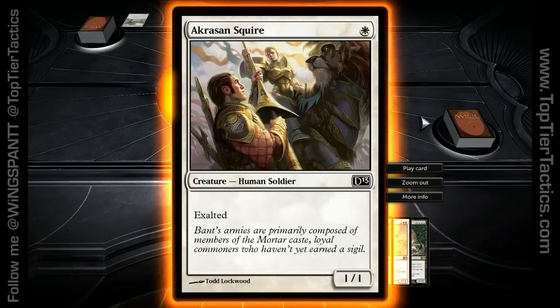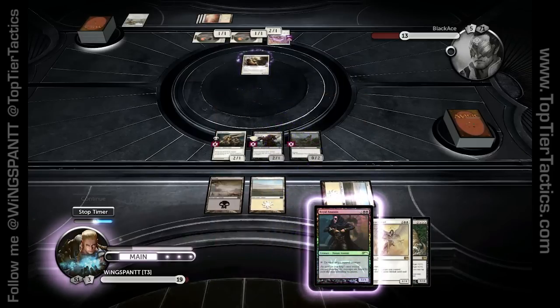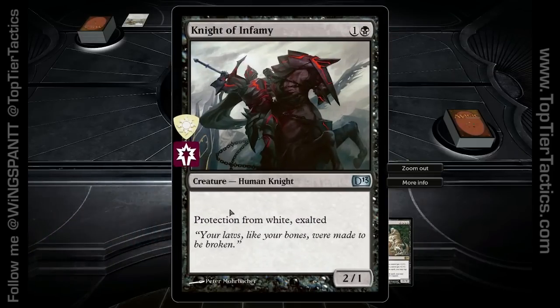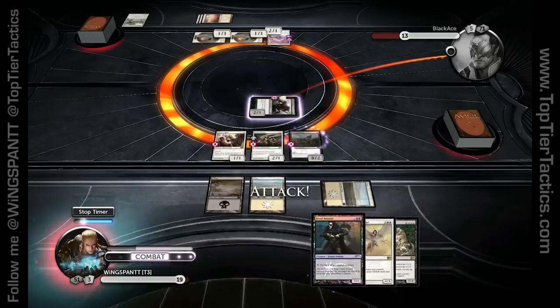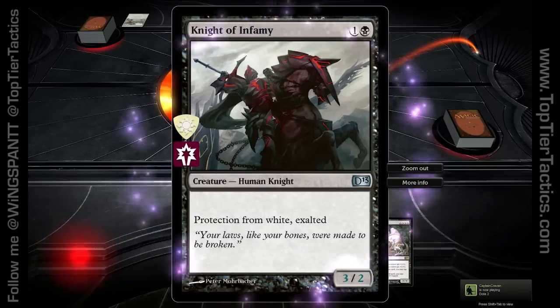I feel like this painter doesn't understand perspective. How far away is his hand — how big is this thing? This is just really messed up; you get the impression that he's like 400 feet tall. Anyway, I'm going to play the Squire and then attack with my Protection from White knight. White and black have always had this interesting mechanic where they have these two opposite knights that are diametrically opposed.